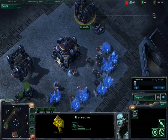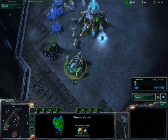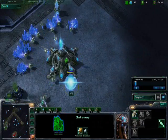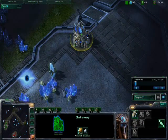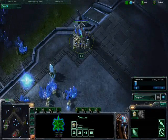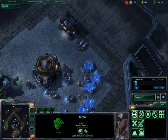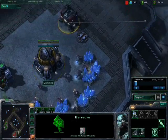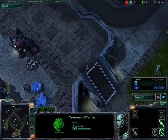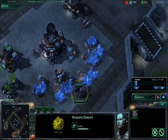Terran starting out with barracks and refinery — just very standard stuff. I do see some builds where the Terran player goes refinery first if he wants to harass with Reapers, but that's more of an anti-Zerg strategy as far as I've seen. Protoss player is skipping any Zealots in order to get the quick Cybernetics core and get straight into tech. Fairly standard stuff, and the Orbital Command is going up straight away.